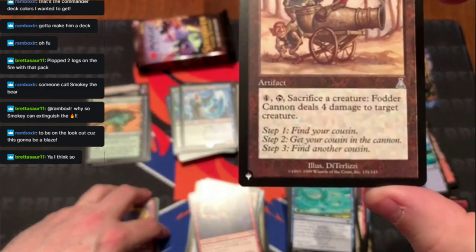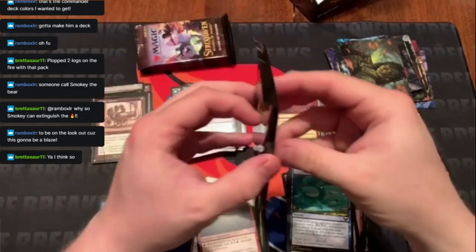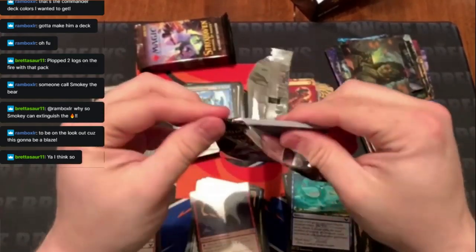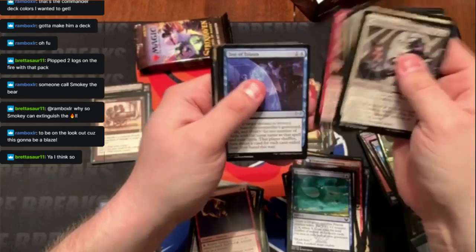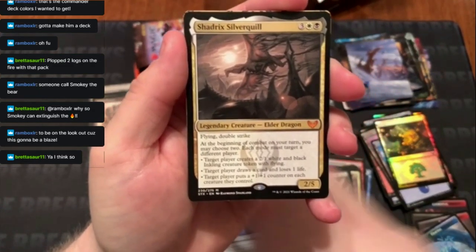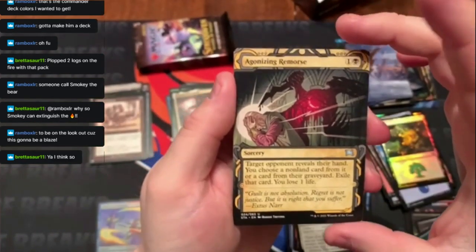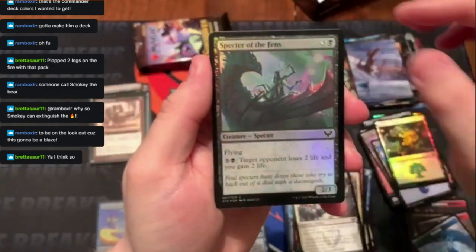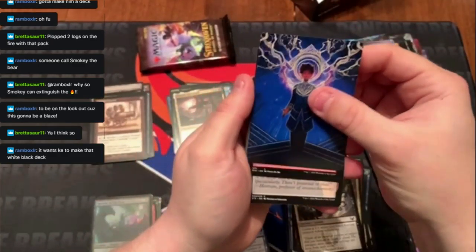Step one: find your cousin. Step two: get your cousin in the cannon. Step three: find another cousin. Another mythic — it's actually that dragon again that you got the full art version of, so now you have the regular version. Pretty dope. Agonizing Remorse uncommon, then a foil Specter of the Fenns. Brainstorm art card.